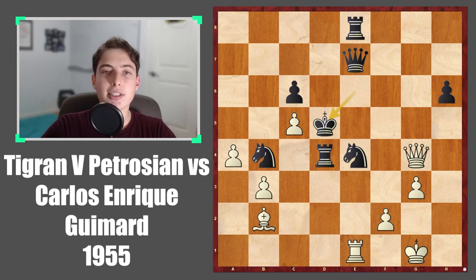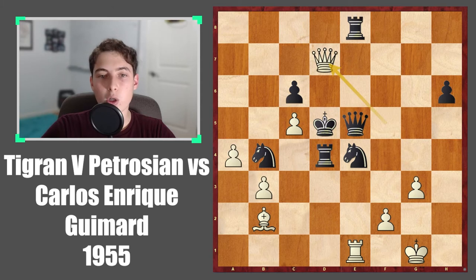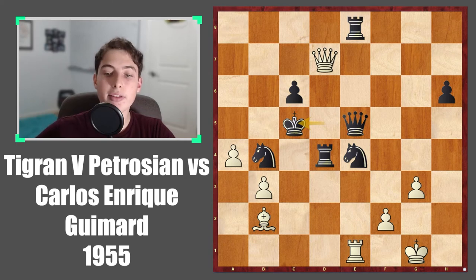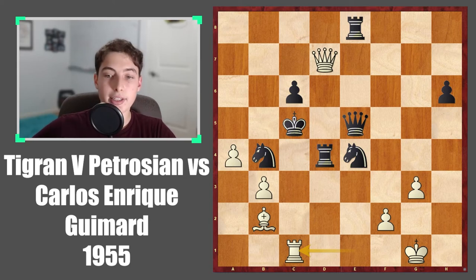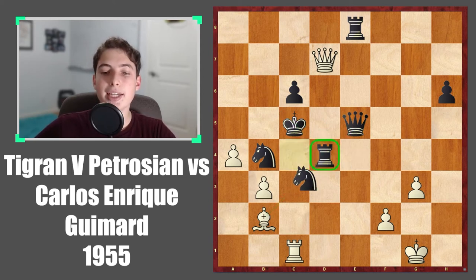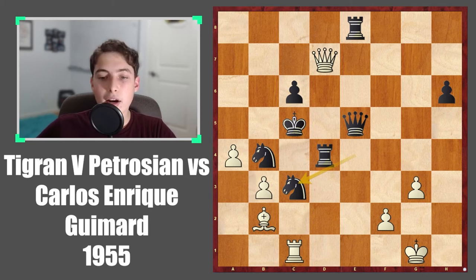After king to d5, queen to f5 check, followed by queen to d7 check, and after king to c5, here's the moment where white really brings an extra piece into the game. This rook on e1 is not doing much, but now rook to c1 sends more forces into the game. And after knight to c3, which was practically forced because of king to b6, bishop to d4 is going to be crushing. So knight to c3, and this seems really weird, but it does carry some ideas.